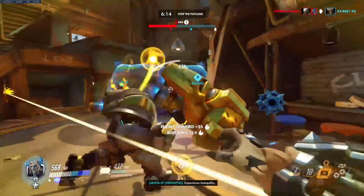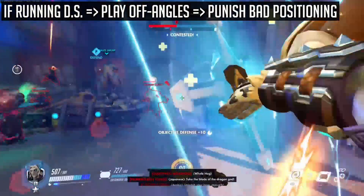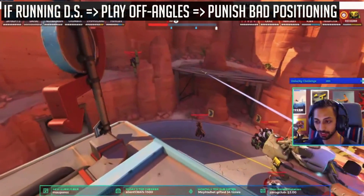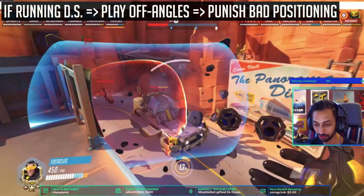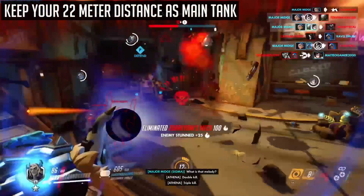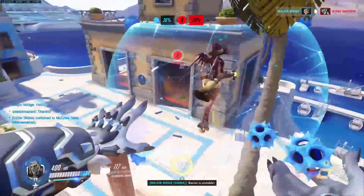The penultimate part of this guide is positioning, which heavily relies upon your team comp. If you are running double shield with Orisa or Reinhardt, your job is to primarily play off angles to get damage past the shield. Utilize high ground such as the gas station on Route 66. Think about whether you can contest their healers, their Genji, or sources of damage other than the Orisa. Don't play too close to your shield or in brawl range, especially against Mei, but instead abuse your 22 meter primary fire range. Basic principles from the Reinhardt guide still apply.